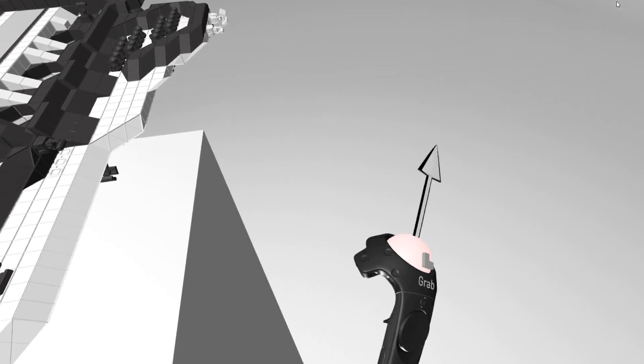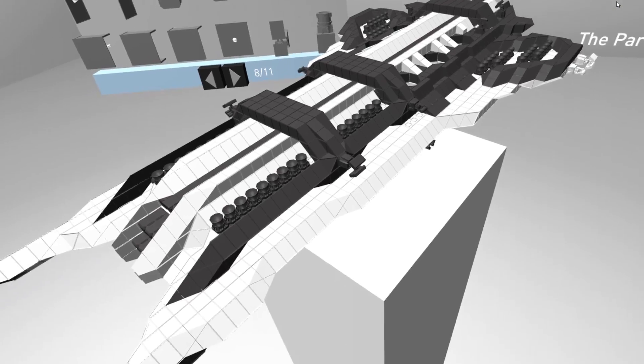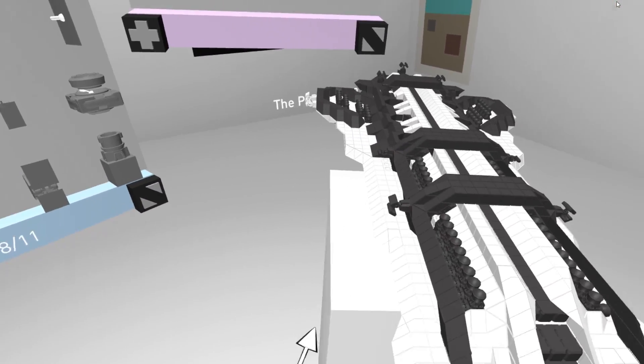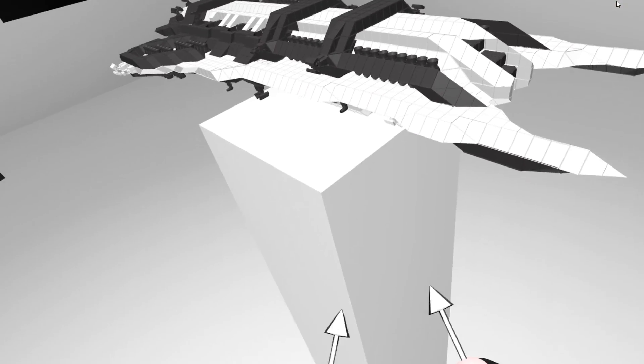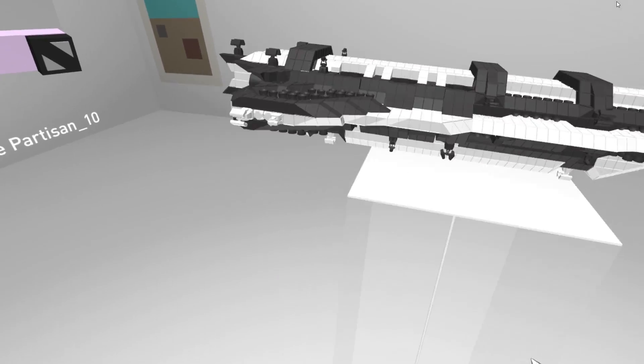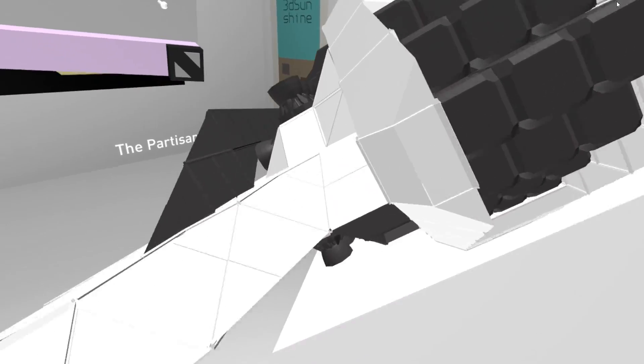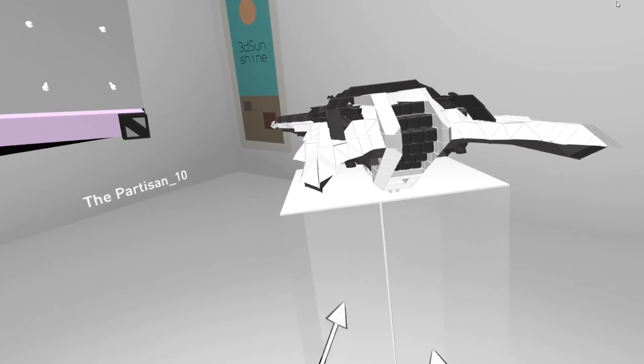I can actually walk around it myself. Admittedly, my room space is not that big, so I'm not going to be doing too much walking around. But we can manipulate it in all sorts of ways - we can move the pedestal it's on around and do various cool things with it. If this was a bigger ship maybe we could have a go at looking inside, but I have a feeling it's going to look pretty horrible, so I'm not going to do too much of that.